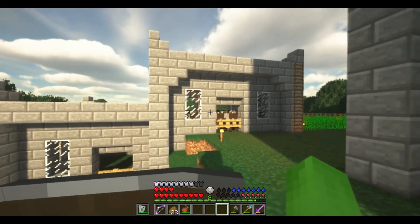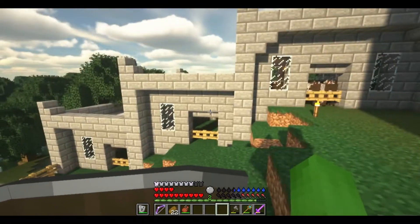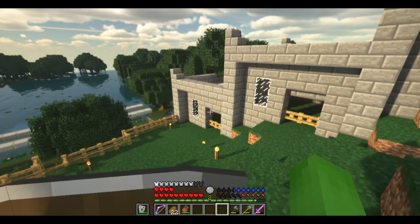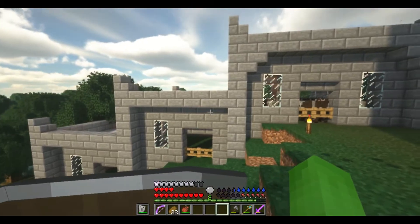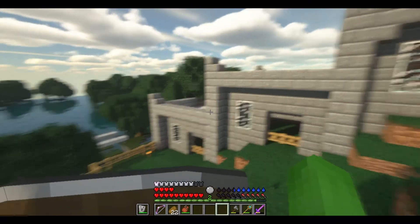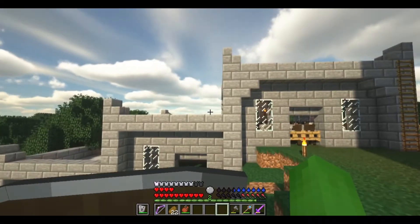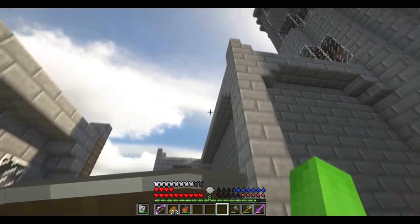I've got the basic structure down. We've got cows there — I guess that'll be sheep and that'll be chickens. I've got that pretty much complete, so there are three things left I need to do: build the stairs, build a bridge going from there to there, which I've mentioned like three times now, and obviously get the animals. Let's actually start with the bridge.